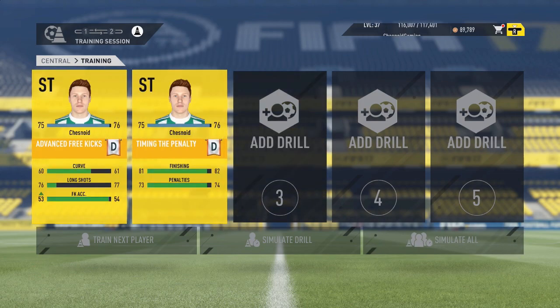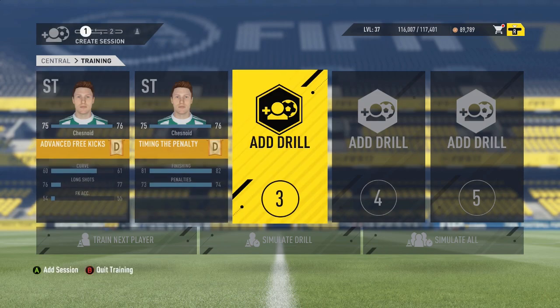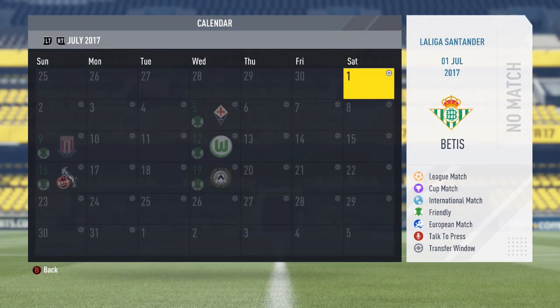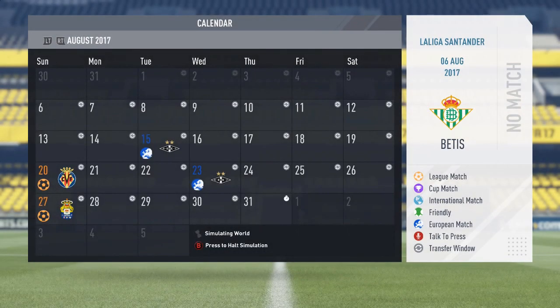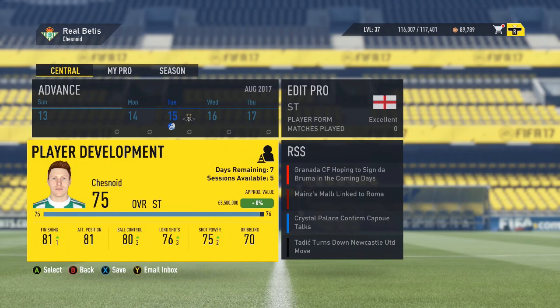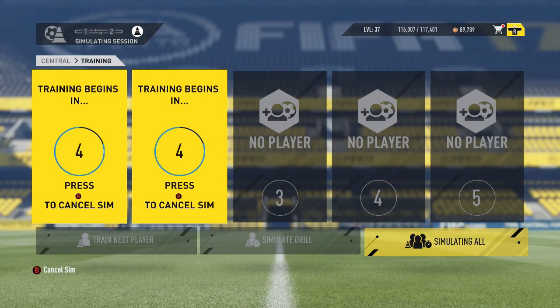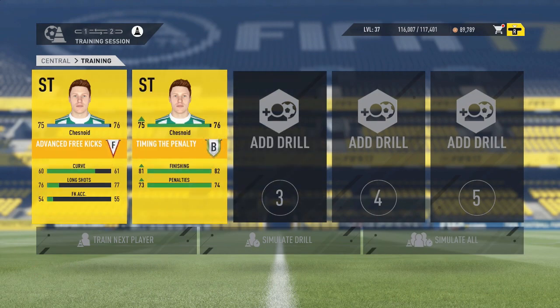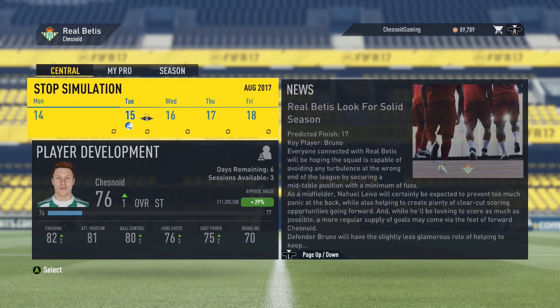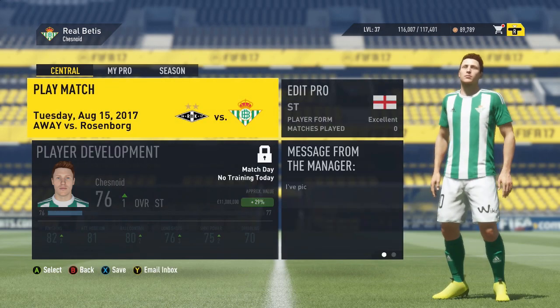We'll head into our first ever European game — a fourth round qualifying tie for the Champions League against Rosenborg. If this training session goes well we could get ourselves up to 76 rated. Our finishing is up one to 82, penalties up one to 74, overall up one to 76. I also had a transfer offer from Villarreal, but I rejected it without a vote because Villarreal are one of the sides we beat to the Champions League spot — it would be a step backwards right now. We've been selected in the starting lineup against Rosenborg.